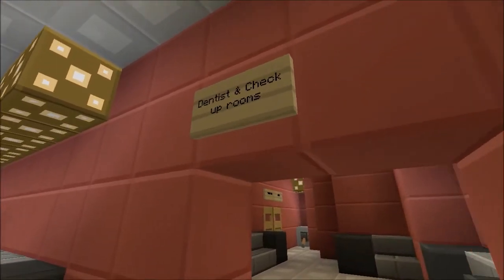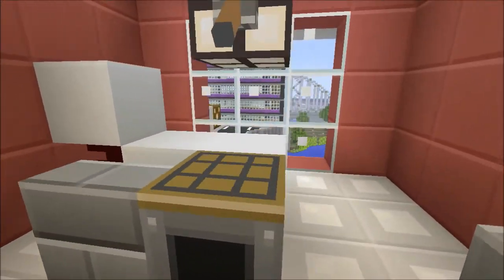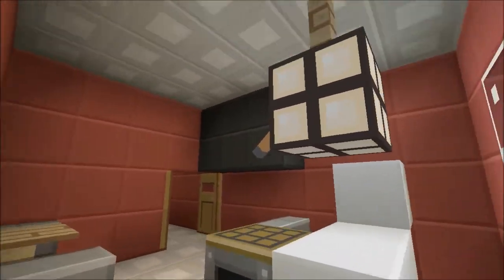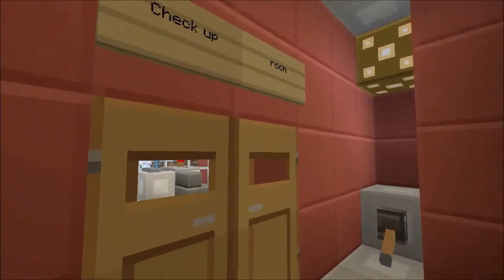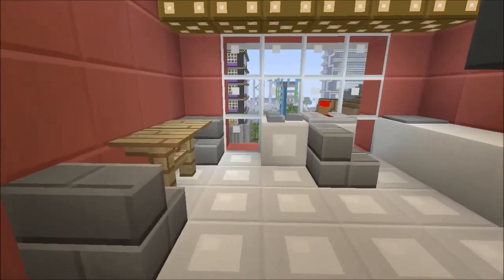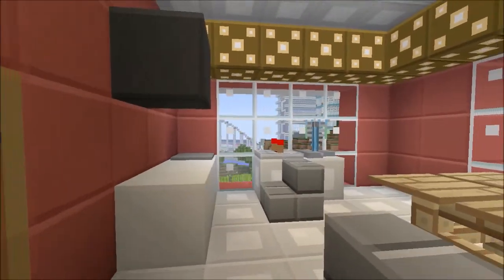This side is the dentist and check-up rooms. This is the dentist room right here - this is where things go on. You can flip the light on and off. In here is the check-up room. There are two check-up rooms which are mirrored - there's the first one and the second check-up room is here.